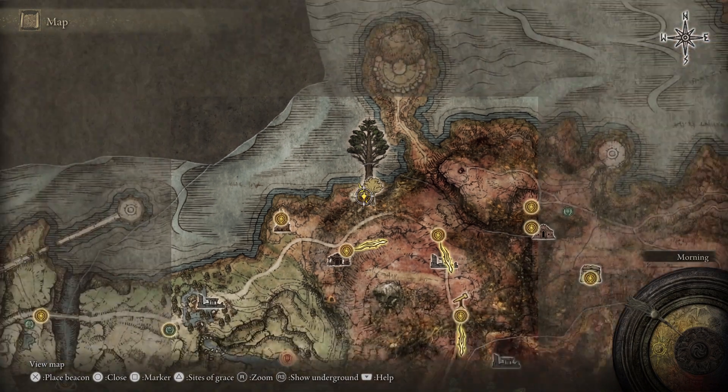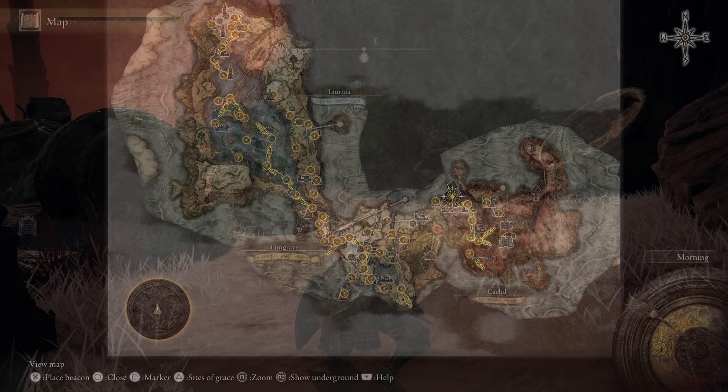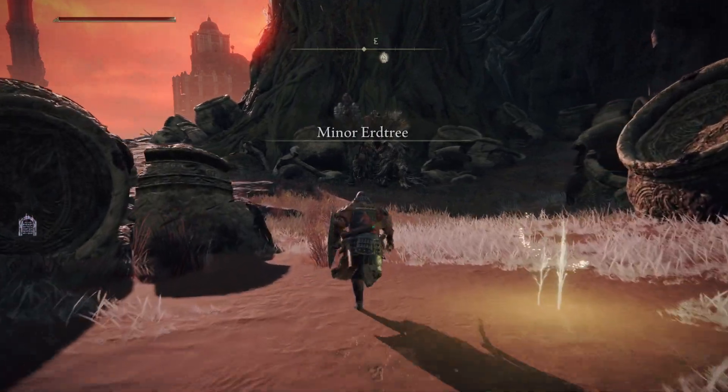Hey, how are y'all doing? Holmes here and welcome back to some more Elden Ring boss guide. Today I'm going to be showing you guys how to take down the Earth Tree Avatar, aka the Stray Demon.